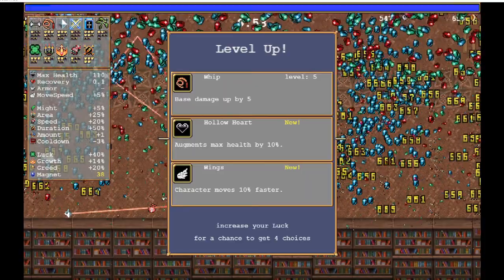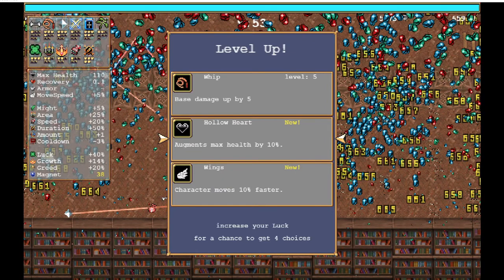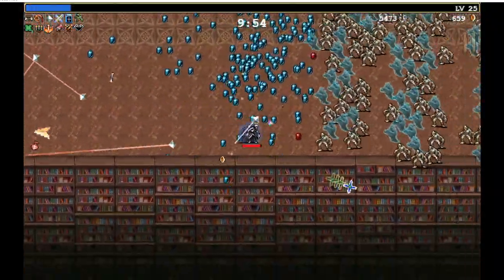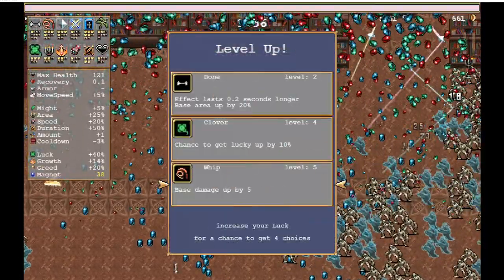What do I want as my final item — hollow heart or wings? I'm already pretty fast. The hollow heart could allow my whip to eventually upgrade but I haven't really put points into the whip. Maybe I will take the hollow heart — the health is nice. I guess I can start working on the whip then.